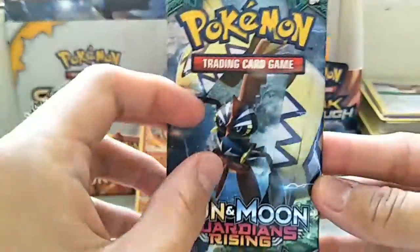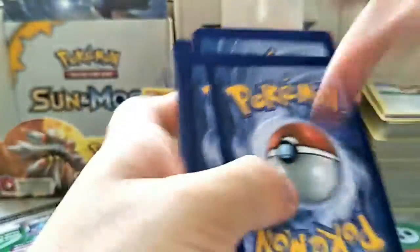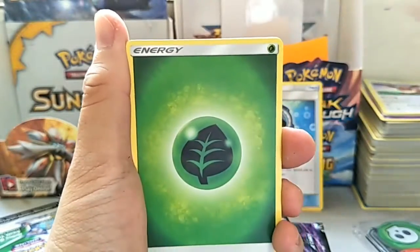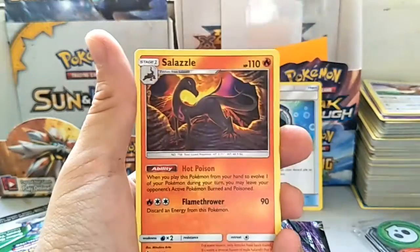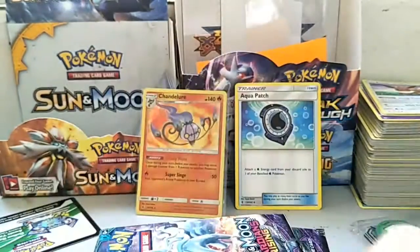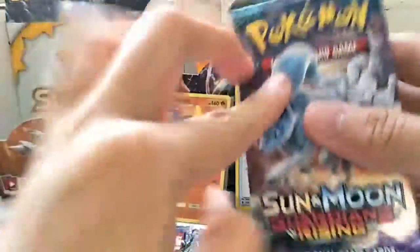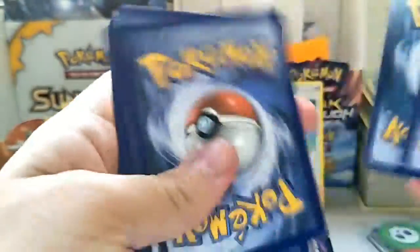Tapu Koko pack art, got six packs left. We got a Machop, Wingull, Jangmo-o, Whismur, Delibird, Dratini, Lampent, Clefable, Max Potion, Alolan Golem reverse holo, and a Salazzle regular rare. So an Alolan Golem reverse holo rare — not too bad.